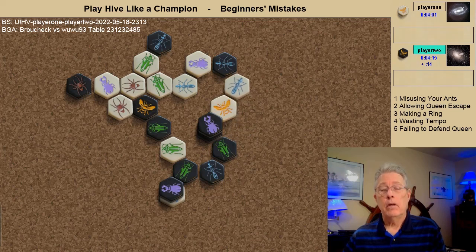Again white forms a ring, which is a bad ring because the black grasshopper breaks the ring, and now the black queen is free to move as well.